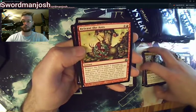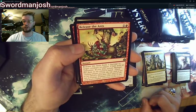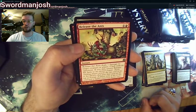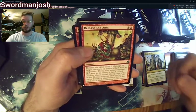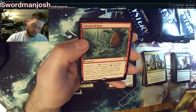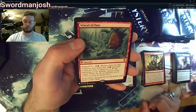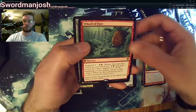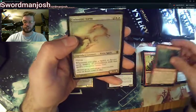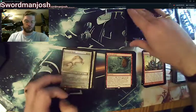Release the Ants — that sounds interesting: deals one damage to target creature or player, clash with an opponent, if you win return it to your hand. Wheel of Fate — I didn't even know this was in here. If you can't run Wheel of Fortune, run Wheel of Fate. And Celestial Kirin. That was an old-bordered uncommon.